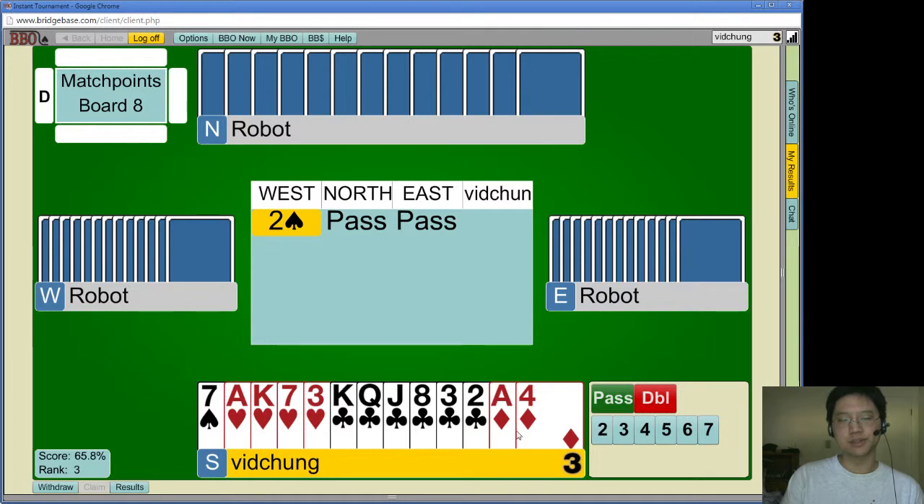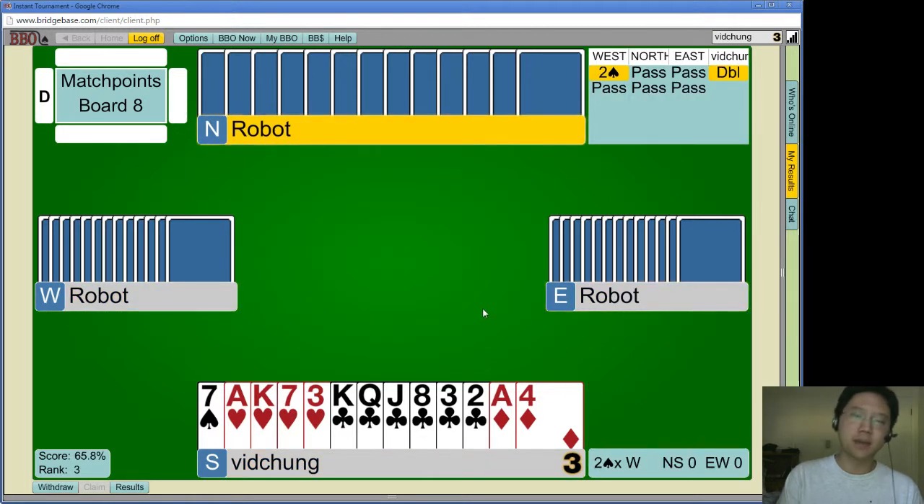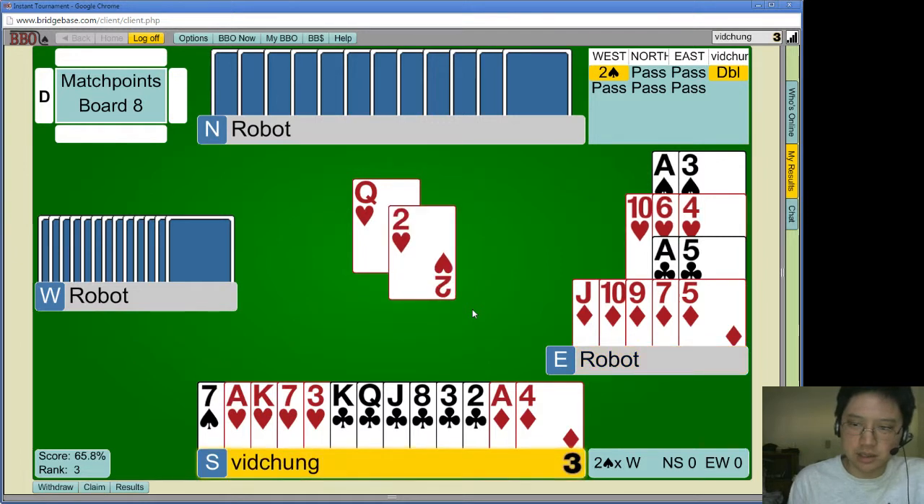Double then bid auctions — the thing with double is it actually gets us to hearts when it's right. It gets us to hearts when it's right. If he passes — getting the penalty pass is also not a disaster if Gibb isn't insane.